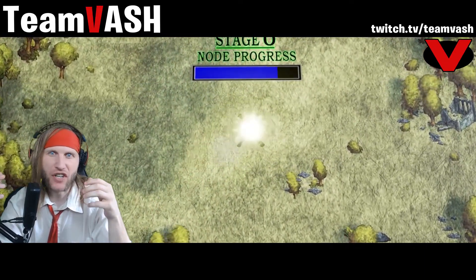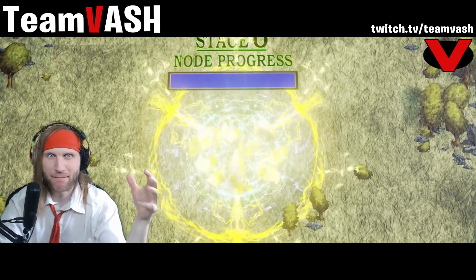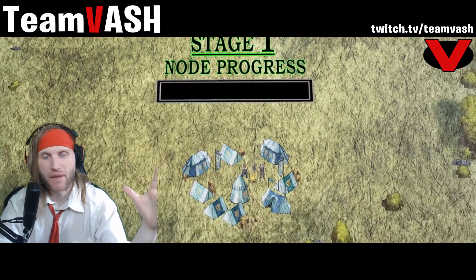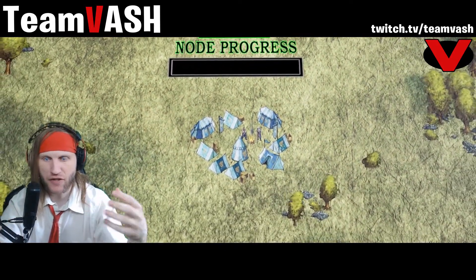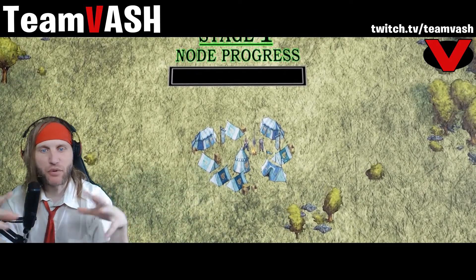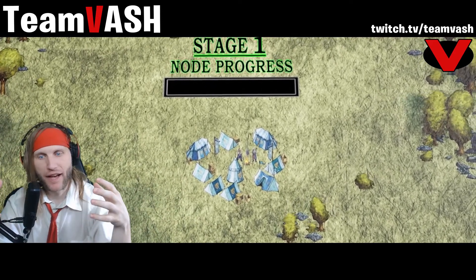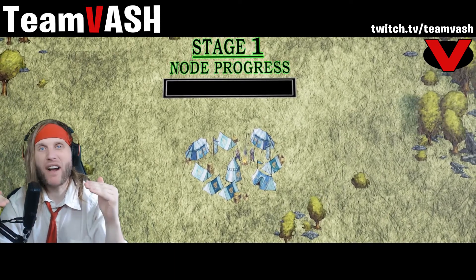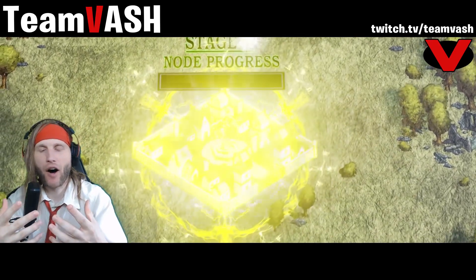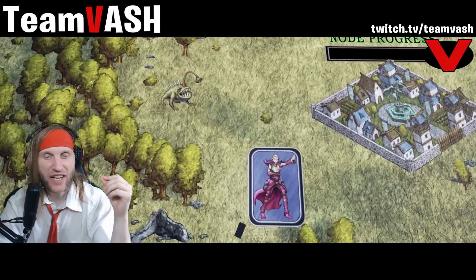As players quest, gather, and raid within a node, the node will grow and level up, expanding its zone of influence. As that zone grows, it will encompass other nodes around it, turning them into vassal nodes that fuel the XP gain to level up the parent node. Those vassal nodes can only ever achieve one stage below the parent node, while the parent node continues to feed off all the experience gained in those areas, leveling up to a maximum of stage six.